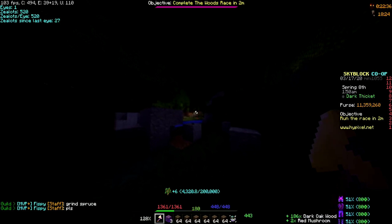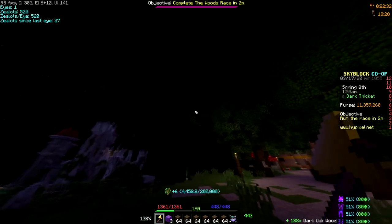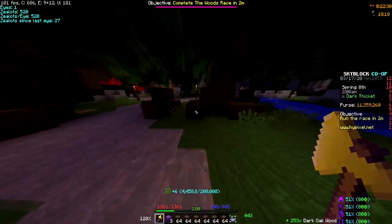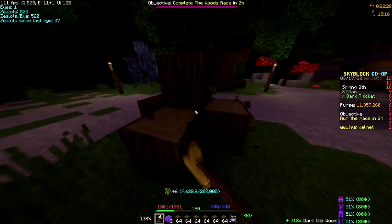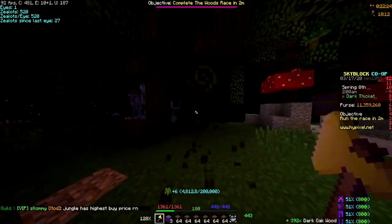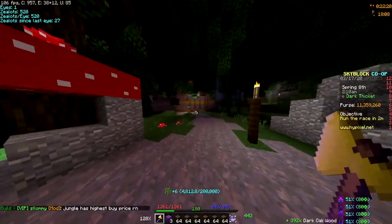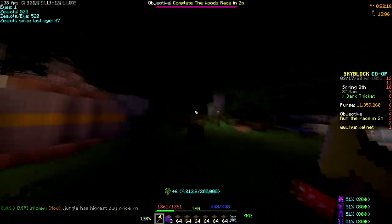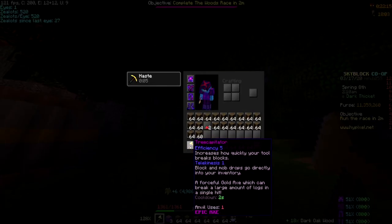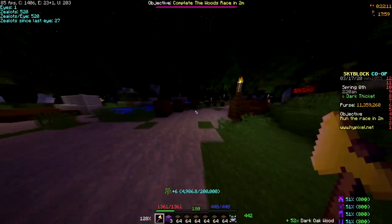Overall this axe is super good and I'd recommend getting it if you're going for foraging, especially because if you have haste potions on with it, it can insta-mine since it's a golden axe. That's all for today — just a quick short update video on the new Tree Capitator. It's a cool name. Don't forget to like and subscribe, peace out.